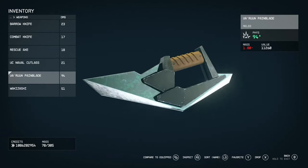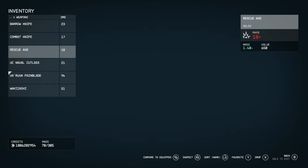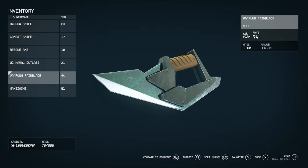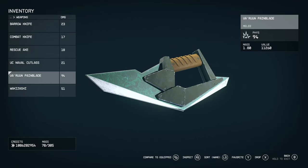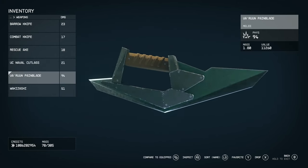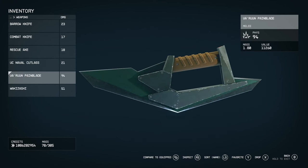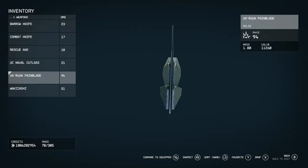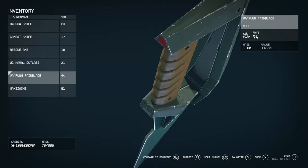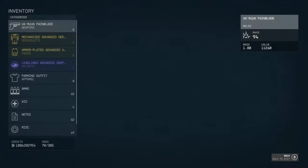Now we're on to something that does significantly more damage — this is the House Varuun Pain Blade. The damage, when comparing to everything else, is absolutely colossal. Looking at how the blade has like an effect on it, it could be a Damascus style but it could also be infused with something, which might explain why it does so much damage. House Varuun are known for powerful gear. I wouldn't be surprised if there's some sort of energy source inside.